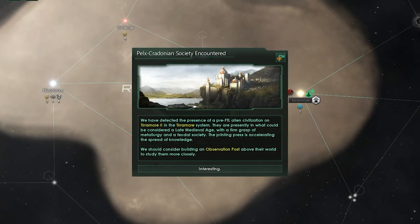Hello again, Solaris Community. Community Manager Mordred Viking here. Today, we're going to talk about another feature added in First Contact: Pre-FTL Insight Technologies.